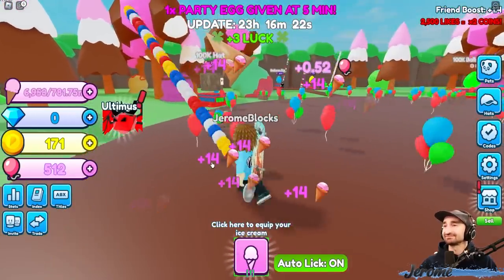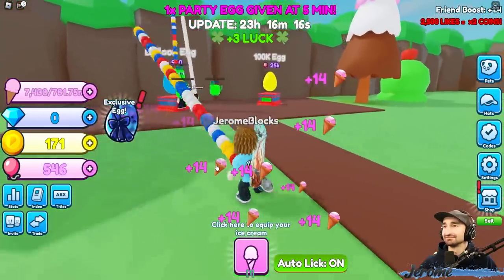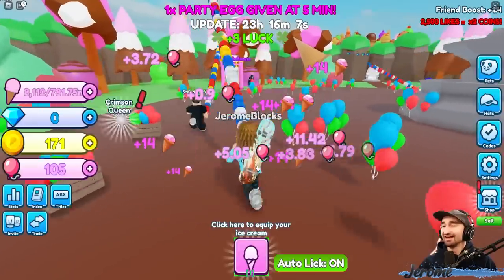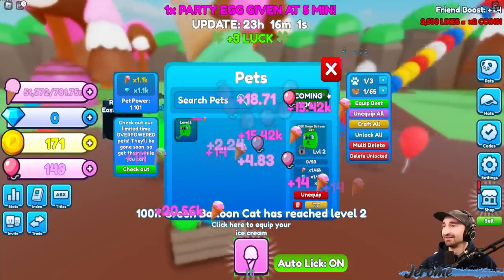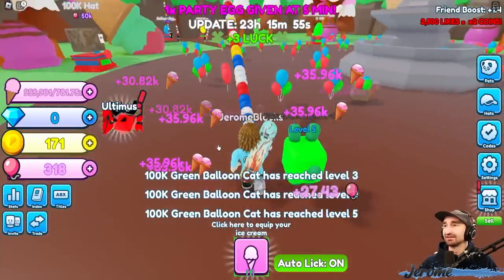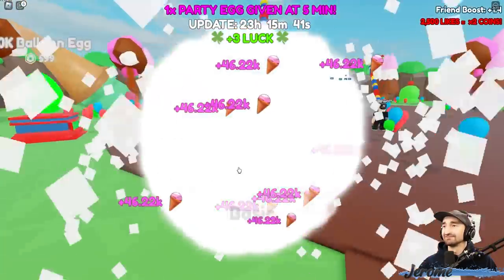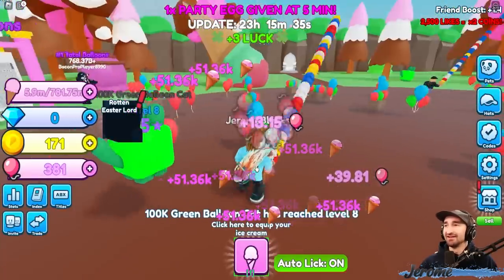There's also a hat — a balloon hat. I'm about to merge all of my pets into one now. And you're about to get the Mega Pet? Yes. 100k green balloon cat. That put it up to 1.65k times, so I got a 50% one of them. I got a blue one — that reduces it down to level 1. Oh, I got the epic. Nice. But now to just level up to level 5, the gold is now doing 3.5, 3.8 times.